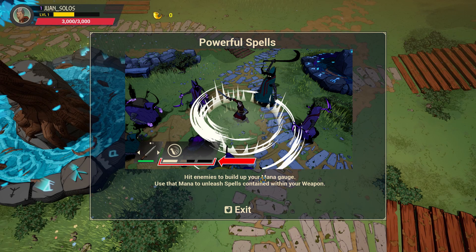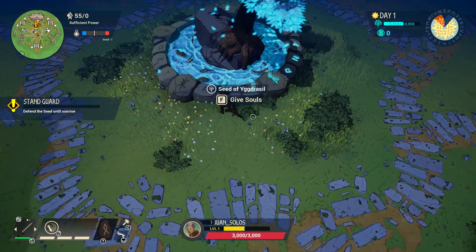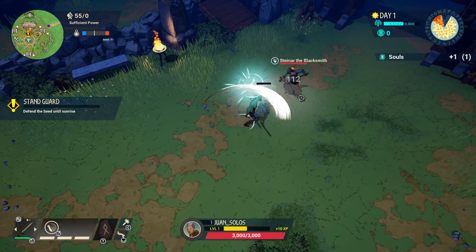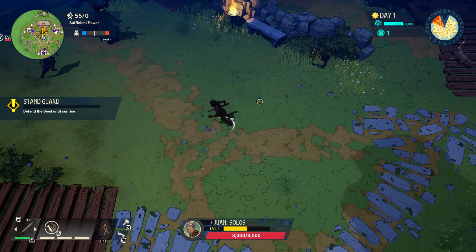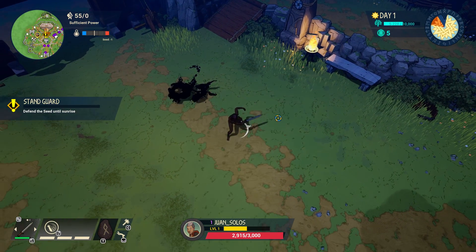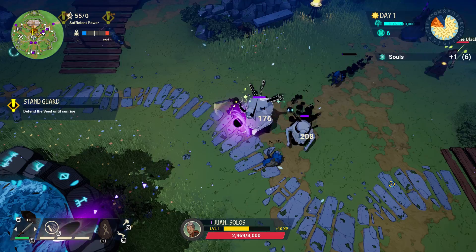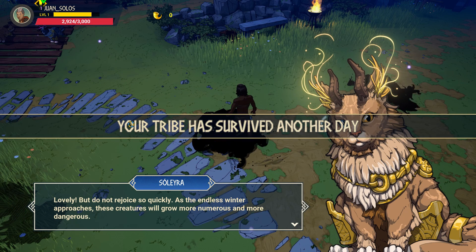Okay, it's barely - okay. Hit enemies to build up your mana gauge. Use that mana to unleash spells contained within your sword. Alright, left click. Where are they at though? Bring em. Is that them? Purple? Purple bad? What is this? Yo, the blacksmith's getting in on it. I guess it's his village as well, to be fair. Oh, is it aiming with my mouse? Okay so it does aim with my cursor. Oh shit, they're getting close. Hey, leave my seed alone. Your tribe survived another day.